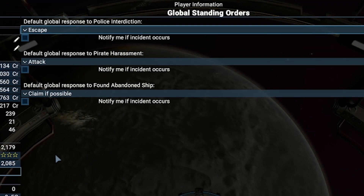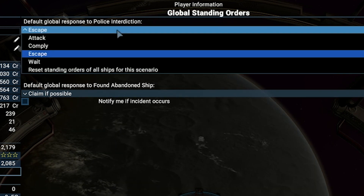You can set what your ships have to do in case one of these three situations happens. First, in case the police stop to scan the ship, you can choose what your ship will do by default. Attacking them is not the best solution because you can lose reputation, and in some worse cases you will also lose your ship. If your ship doesn't carry contraband, it is better to comply with the police request because your ship does not have any illegal wares on board.